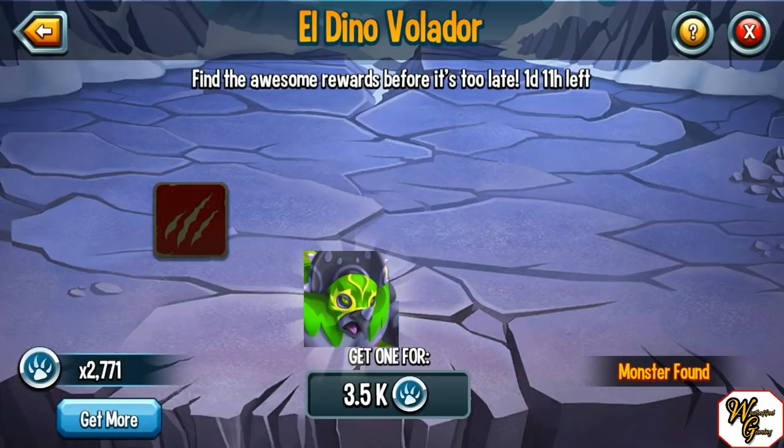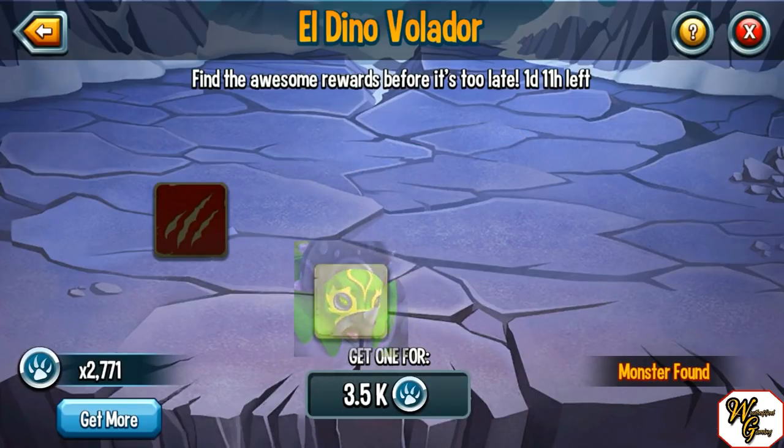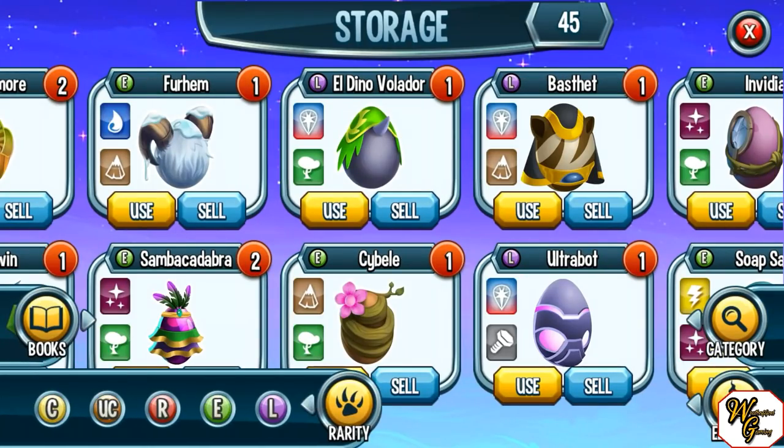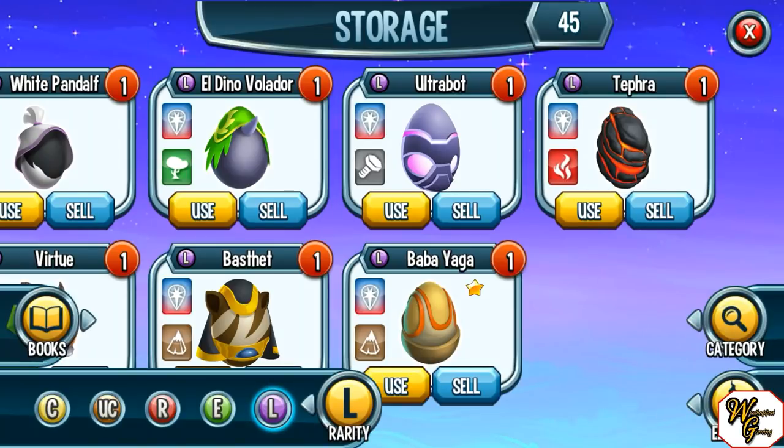And there we go, we got him! Hot diggity dog, that's what I'm talking about — give me the El Dino Volador! So that gives us quite a few legendaries to hatch up here.